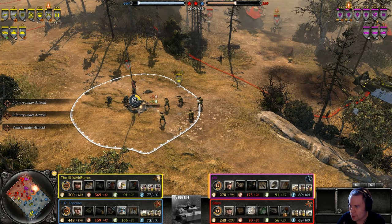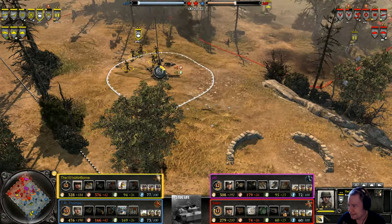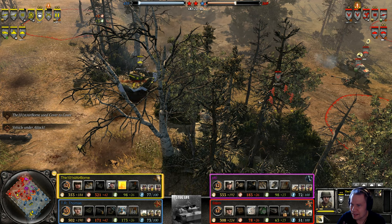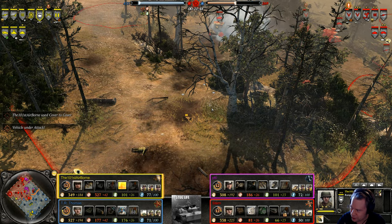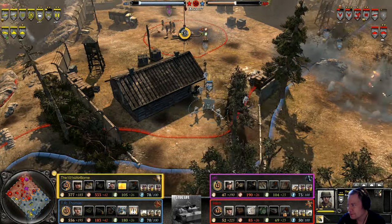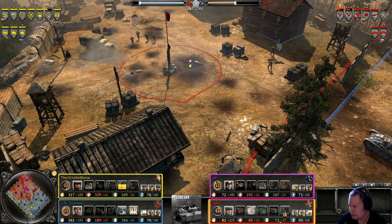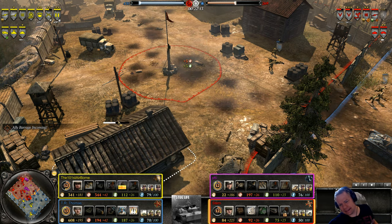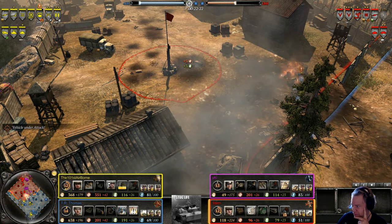Getting up close, mowing them down — and here I thought the Thompson machine guns would be a poor choice, but they just ran up and gunned them down, barely taking any damage. Stan didn't pay attention apparently and it was a fresh Gren squad — still a good pickup there from 101st. Stan has the brummbar. The question is, what will his next choice be? Will he go for the Elephant? Do the Axis have enough support for an Elephant?